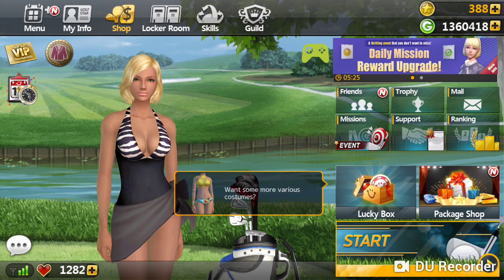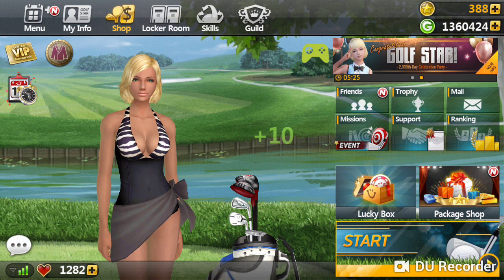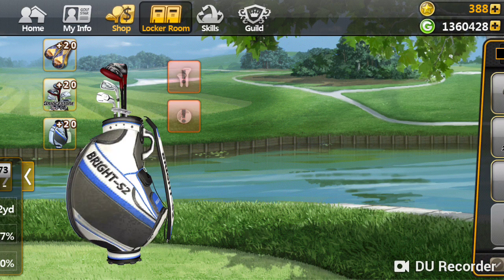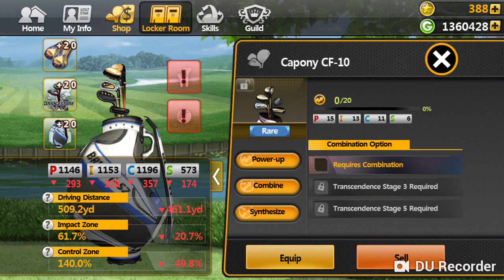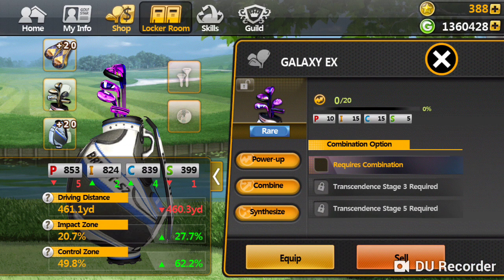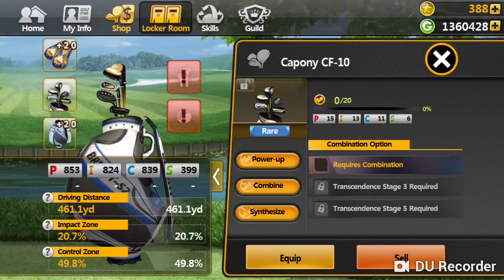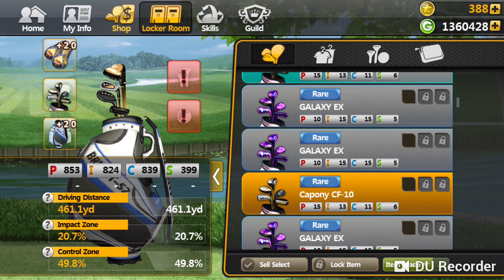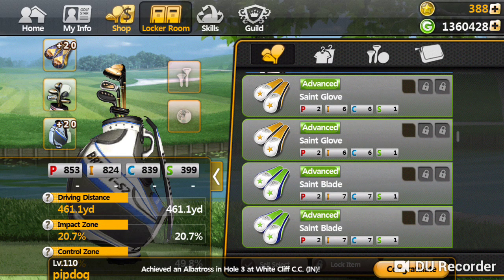To get you 7,000 GP in two seconds. So you go to your locker room. You see all of these rares here — all these rares are 500. There are some that are like 1,500 or whatever, but if it's 500 and you get it from the lucky box, just keep them. See, they're all really cheap — I mean, what does 500 do anyway? So you keep those.